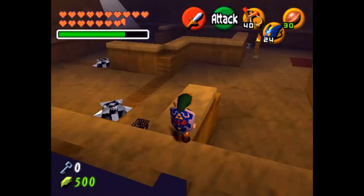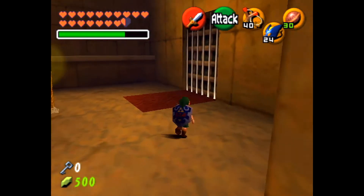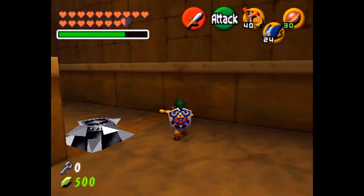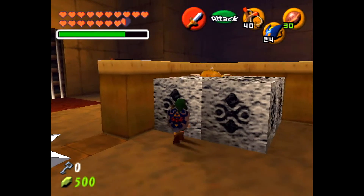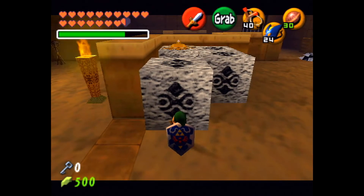All the torches are lit, so now we got to light them all up. First off, let me go ahead and block this spike thing here. This would make it easier for me to walk around the room.